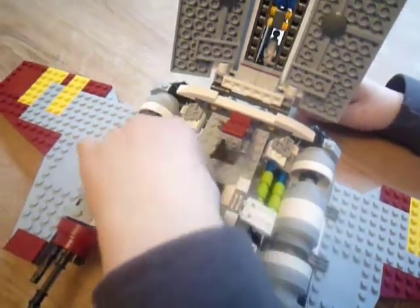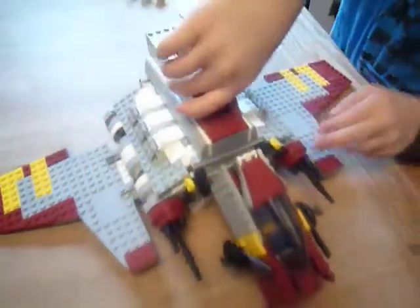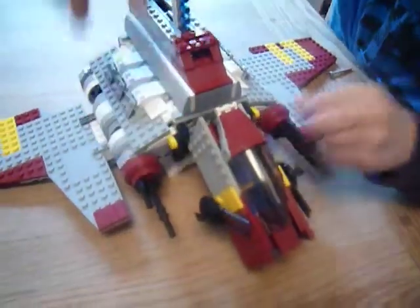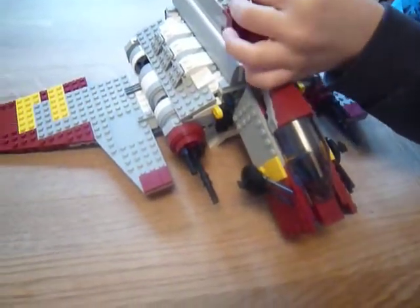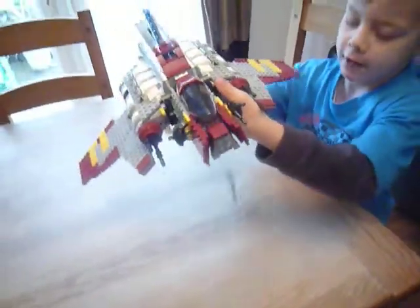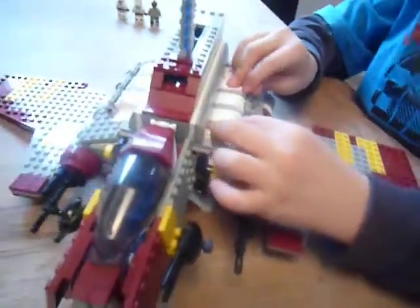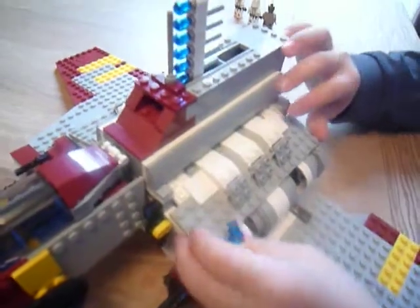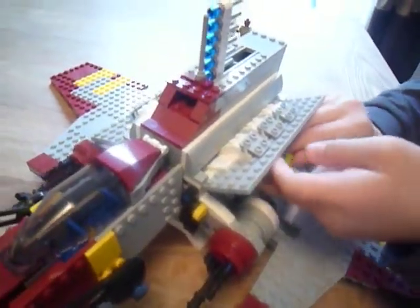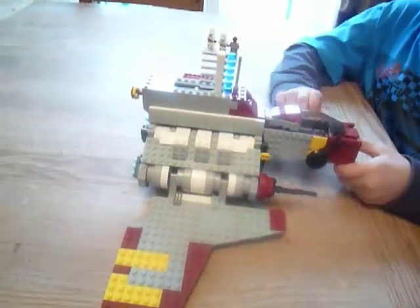Actually, this is a little table for the Jedi — to show the bomb dropping. I'll put this down quite easily and then these open up. Put this up and you put that back down. And there you go — thanks for watching the review of the Republic Attack Shuttle, bye guys!